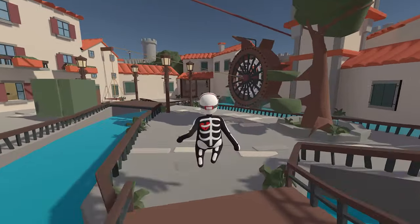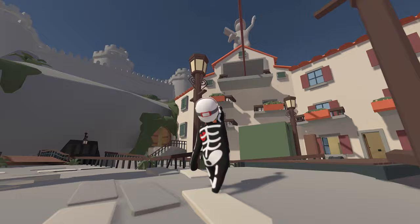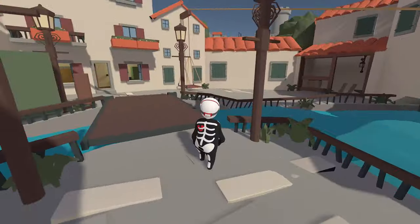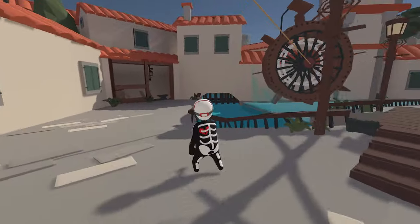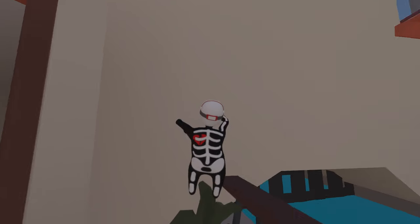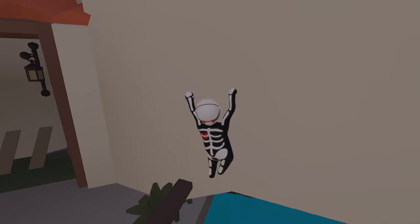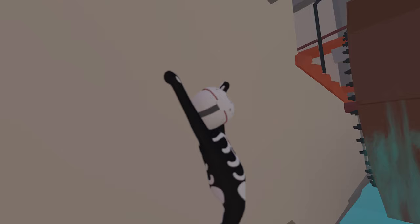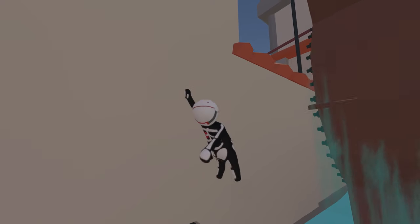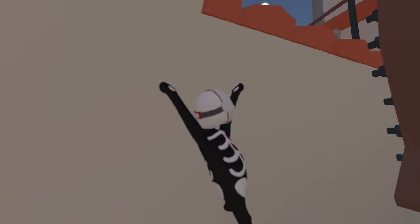Now we're going to do a shortcut. What you're supposed to do is go up that thing, climb to the top, and use a handle on the zip line to zip line across. But we're going to go up the wheel instead — it's pretty easy. If you don't want to do this, you can take the zip line, but I think this way is easier. So we're going to do the roll trick. Climb up, grab as high as you can, jump on the fence, then grab on the wall. Let go with the left hand, roll, then grab again. Make sure you grab at the same height — don't grab too low or you'll go into the water. Just keep doing this, letting go with one hand then the other. It's a really cool and easy trick, very helpful in this game. Keep rolling until you get right by the wheel.